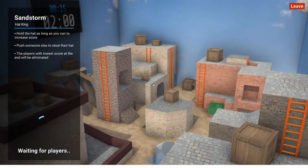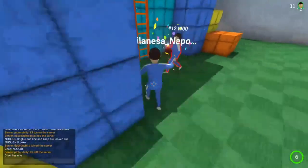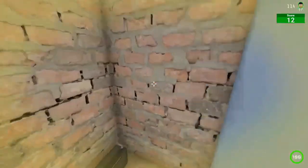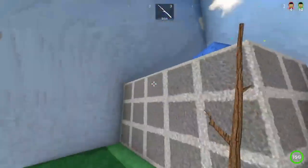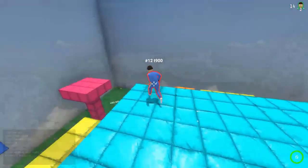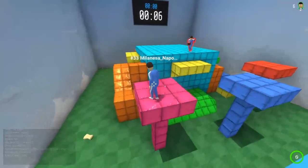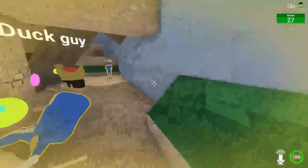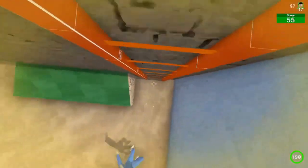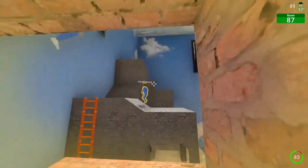The next mini games are the three tag variants: Bomb Tag, Hat Tag, and regular Tag. Bomb Tag has one bomb that gets passed around and randomly explodes. Hat Tag means you want to keep the hat as long as possible. Regular Tag means if you're holding the stick at the end you die. For Bomb Tag, it's important to estimate when the bomb will explode — keep in mind it always explodes with five seconds left no matter what.